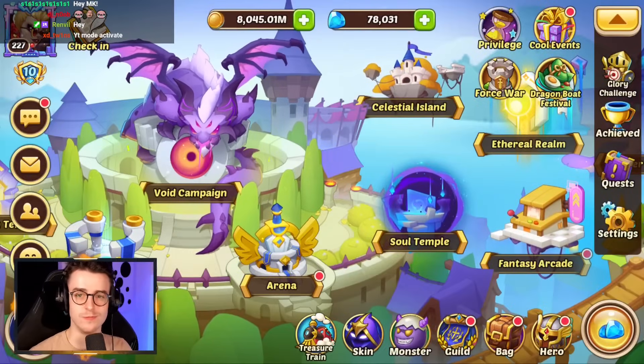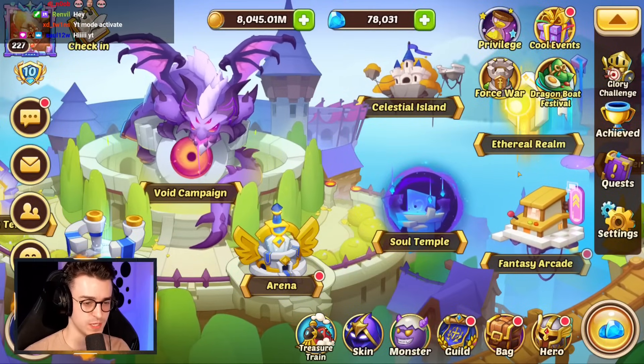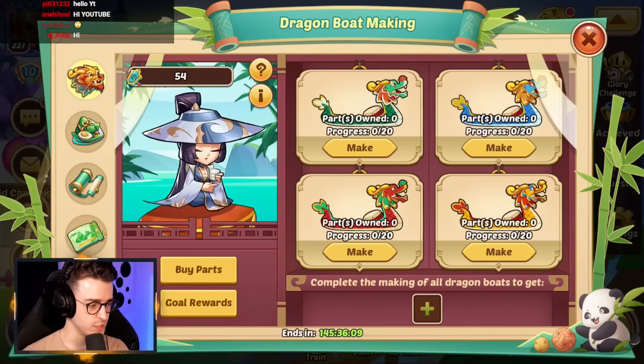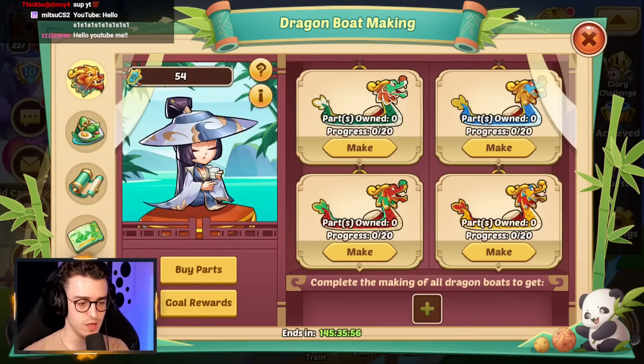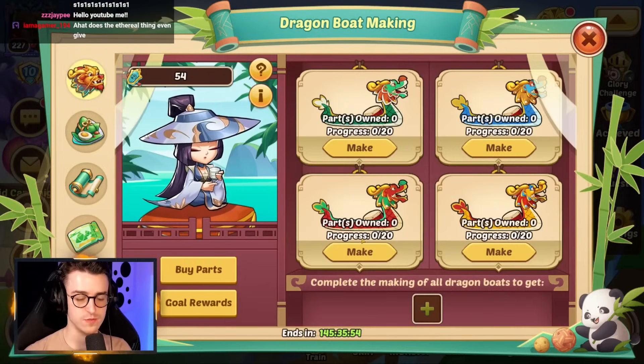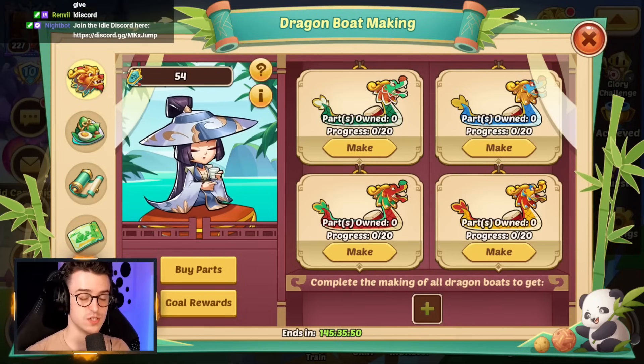Hello, YouTube! Welcome once again to the Turbo Series, and today we're going to be going in on the Dragon Boat Festival. We've already got 54 of the tokens, which we've gotten from answering the questions. We need to go ahead and do this Dragon Boat stuff to get ourselves a lot of rewards to move the account forwards, including a lot of Stellar Shards.